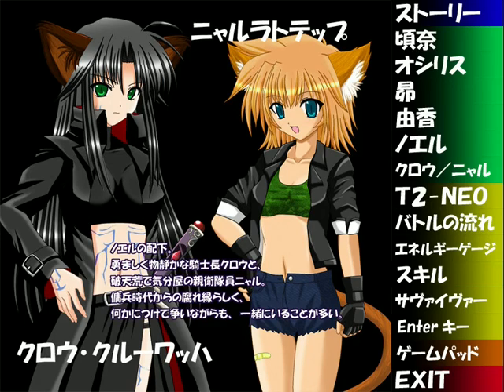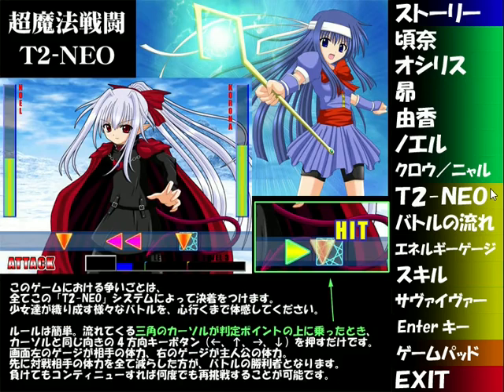That's the story of the characters. After this, it introduces the system of the game. T2 Neo is what they're calling the revised combat system — all the fighting in this game is settled through this T2 Neo system. The rules are simple: just press the arrow key with the corresponding direction — left, up, right, or down — when one of these triangular cursors is over the judgment point as it goes by. The gauge at screen left is your opponent's stamina, and on the right is the protagonist's. Whoever fully exhausts the adversary's stamina first wins. Even if you lose, you can continue to re-challenge as many times as you like.